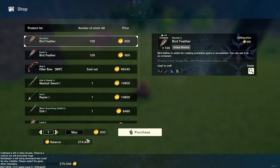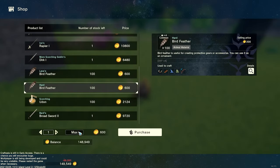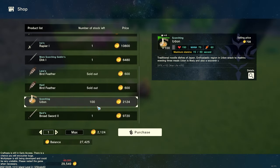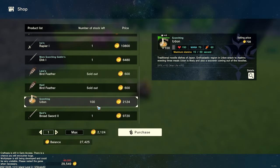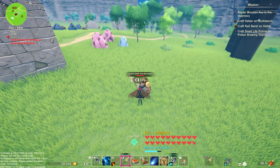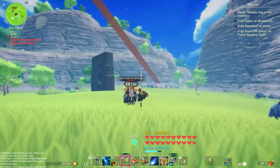Bird feathers are actually useful as well. It really depends on what you need and what you want to buy. Obviously if you want bird feathers, come to island level 2; if you want udon, come to level 2. You should experiment yourself, but just remember it only really depends on island level. The merchant's level — like a level 94 merchant — does not matter at all for what he sells.